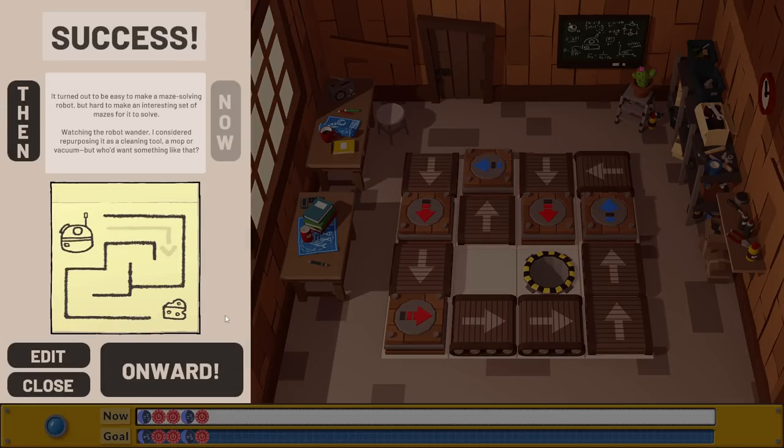Turned out to be easy to make a maze-solving robot, but hard to make an interesting set of mazes for it to solve. Does anybody remember the Castle of Dr. Brain where there was that programming challenge? That was my favorite part of the whole thing. I loved it because it made you think ahead in many steps — a bit like chess, but I never gravitated towards chess. It was very interesting to have to solve a maze and imagine where it was going.